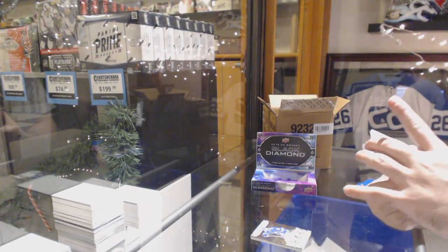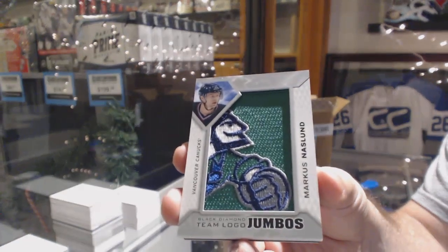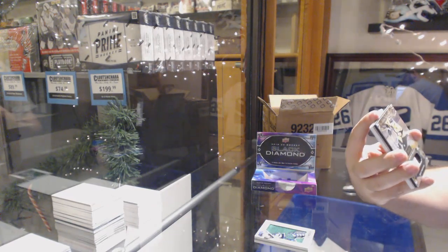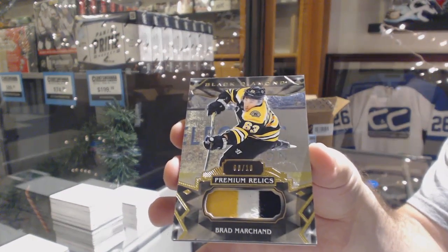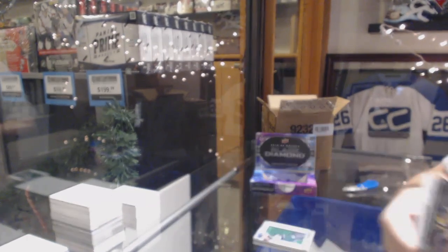For the Vancouver Canucks, Marcus Naslin. Team Logo Jumbos for the Boston Bruins, number 6 of 10, Brad Marchand.